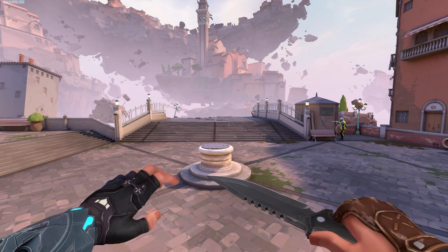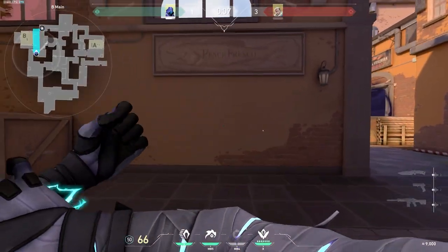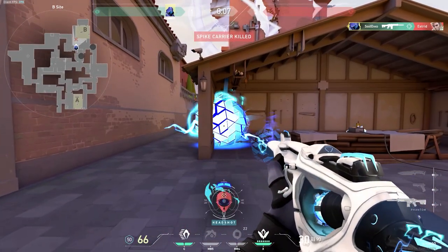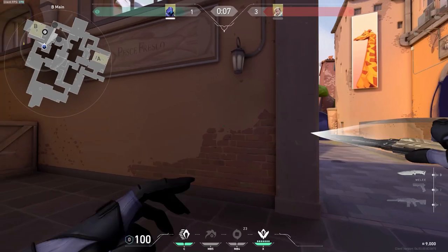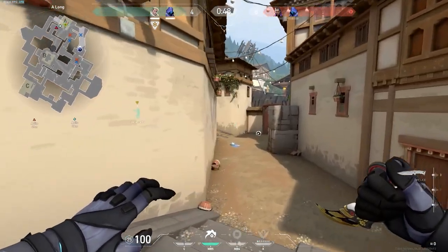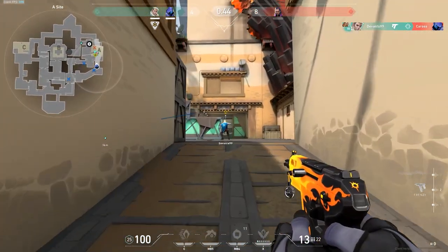For Omen, you can manipulate his blind's speed with your movement, just like Harbor's ultimate. When you flash for your teammates, you usually want to run forward to speed up the flash and give your enemies less time to react. And if you're in a 1v1, running backwards can be useful to give yourself time to peek with it. Though honestly, if you're in a 1v1 post-plant and you haven't used your flash, you probably misplayed it to begin with — but that's another story.